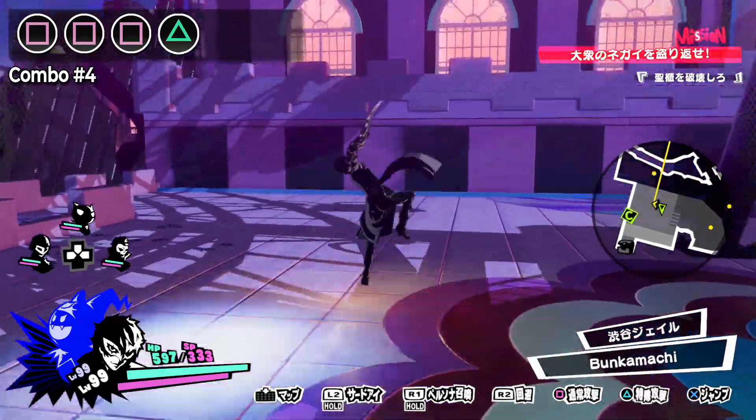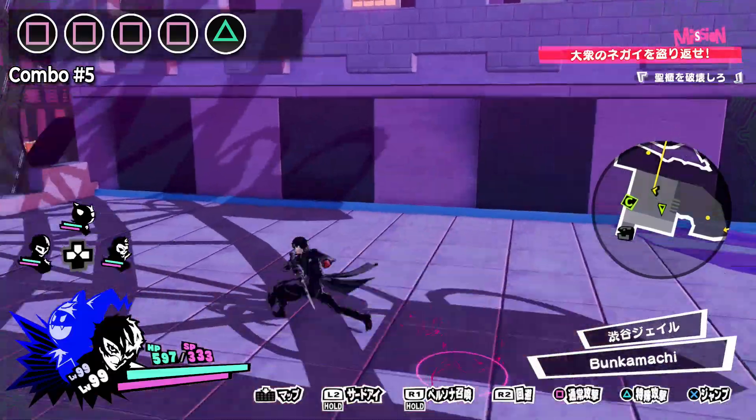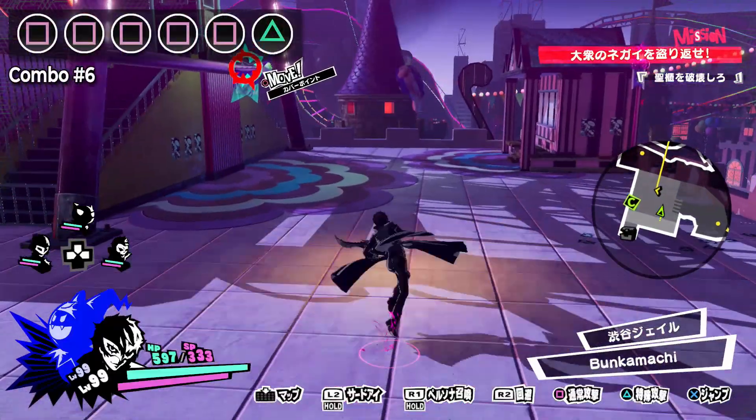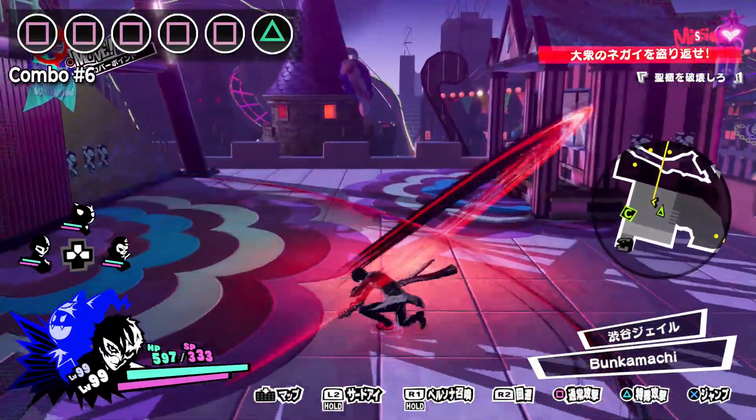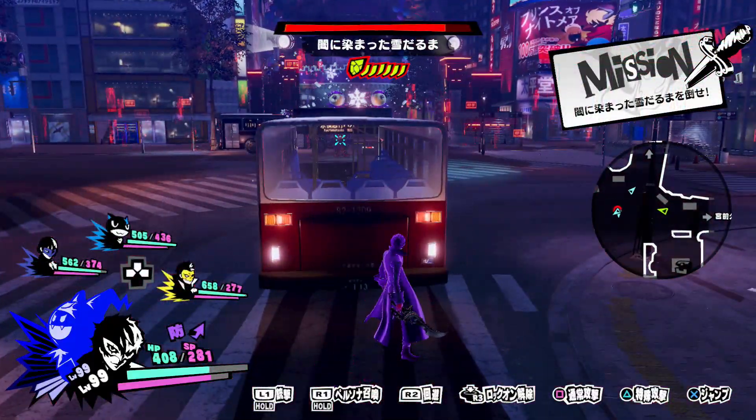It should be noted that regardless of what abilities you have equipped on a given Persona, the ones used as a follow-up attack to Joker's combos are preset and cannot be changed. Furthermore, some Personas will use different abilities depending on whether you are performing your combos on the ground or in the air.